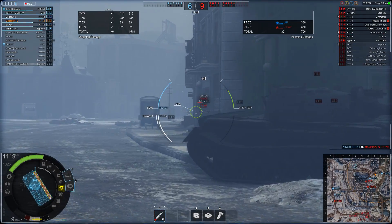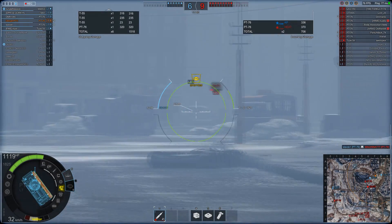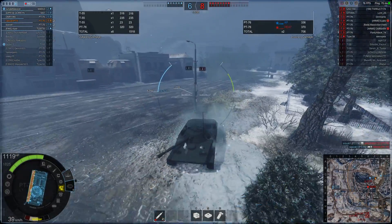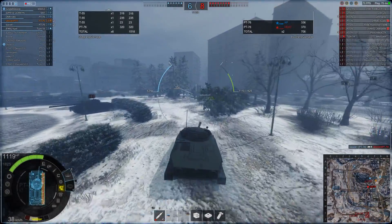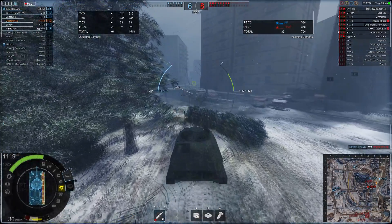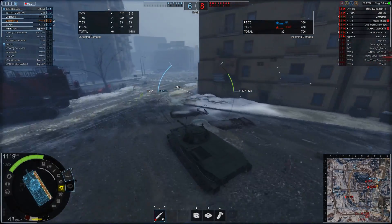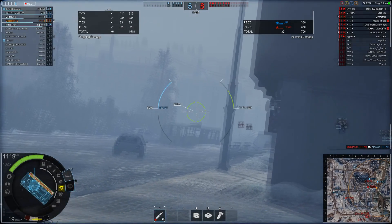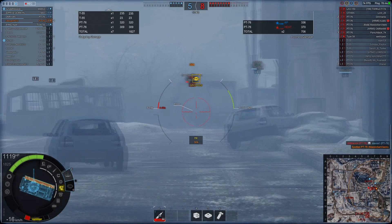Hull traverse and acceleration time are similar, slightly worse in the new game. It also tells you your vehicle weight now — 13,000 kilos — which it didn't in the previous patch. Camouflage rating has gone up from 0.175 on all sides to 0.275, which is quite a large buff. View range has gone down by 30 meters. I don't have any equipment on this vehicle; I don't think you're allowed to at tier 1.